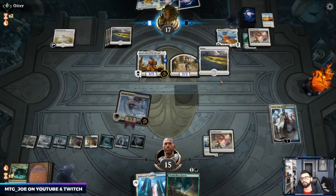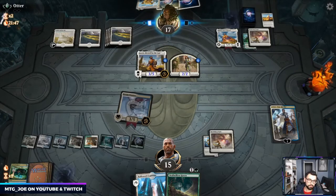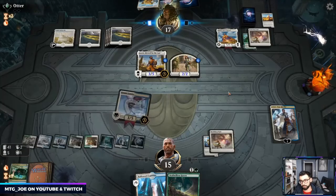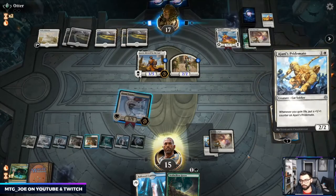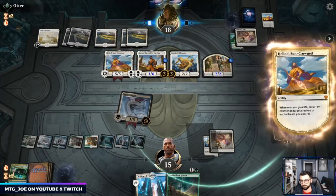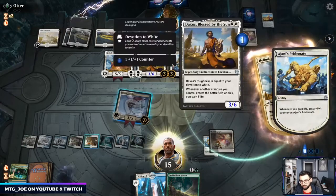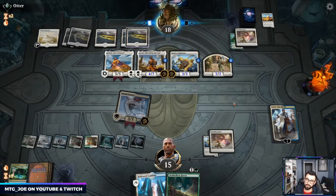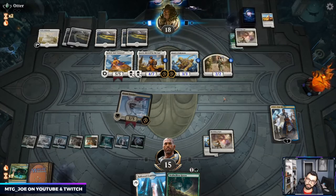That does turn off Heliod at least for the turn, but they'll be able to attack with it now. If we could rip like a Hydroid Krasis, Conquer's Death, Time Wipe, another Banishing Light, another Teferi — there are a lot of outs we have, and the nice thing is we do have a couple extra draws between the Dream Trawler. In this matchup having Nissa out doesn't really do much — I may want to cut them altogether and just bring in more interaction.